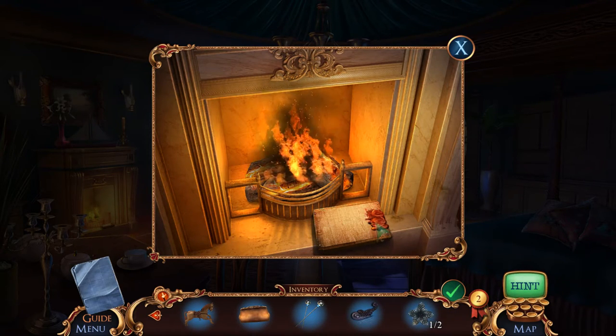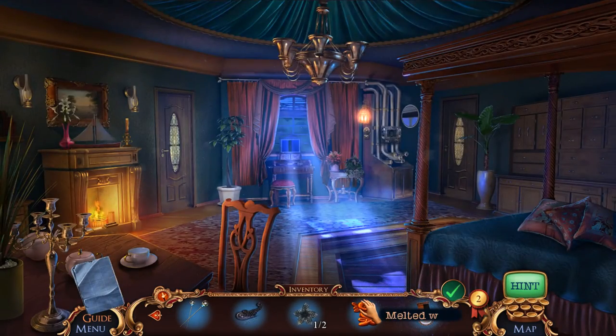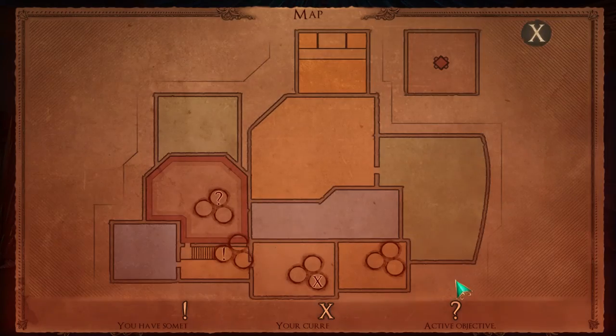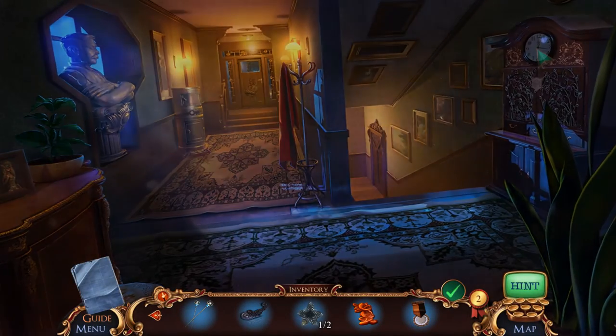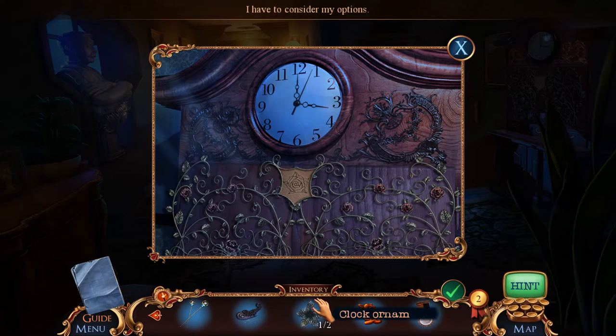We're melting away the wax — apparently that's what we needed to do. Melted wax and a metal piece. Wait, do we actually have a map? We do! Interesting — current location. You have something to do in the hallway. What do we got? What do we need to do in the hallway?